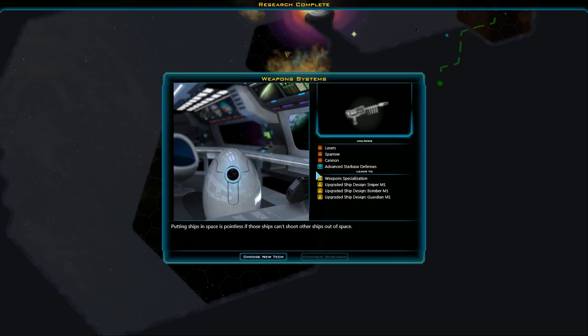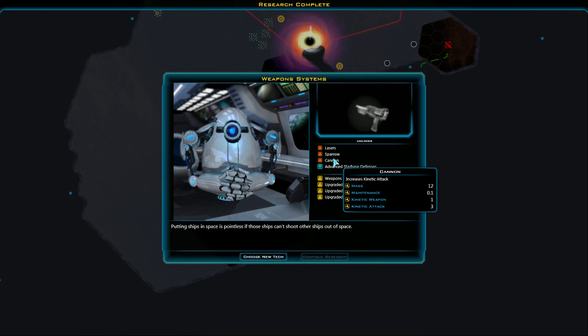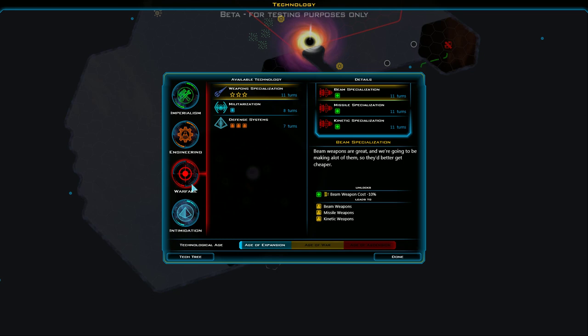Research is done. Putting ships in space is pointless if those ships can't shoot other ships out of space. So now we can build lasers, the Sparrow missile launcher, and some cannons. It also allows us to do advanced star-based defenses.